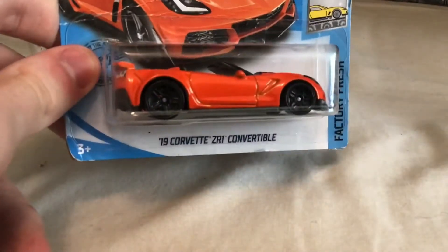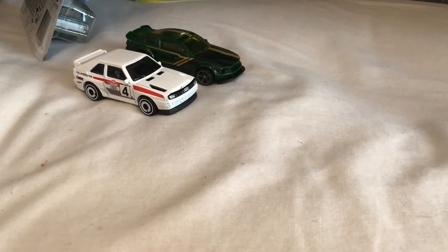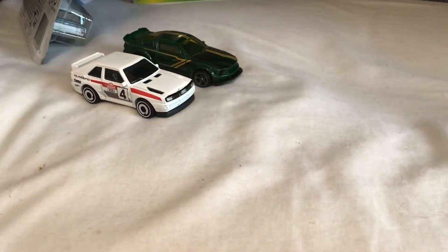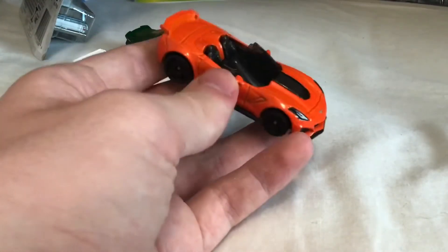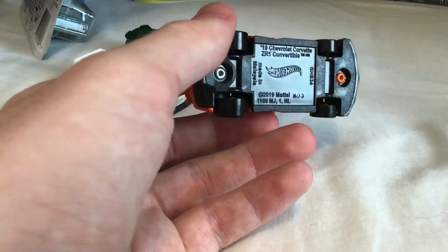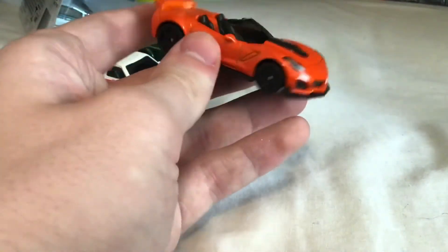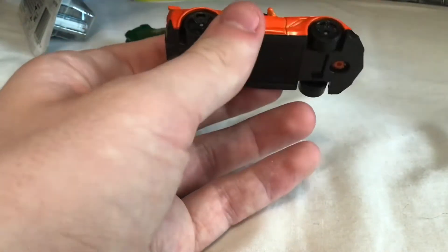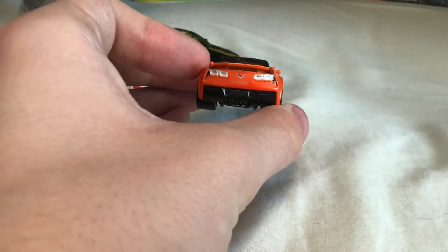The next two I actually bought myself yesterday. First is the 2019 Corvette ZR1 convertible — this one immediately popped out at me. I'm more of a sports car and supercar person, but some muscle cars I really do like, and this is one of them. I've driven it a lot in games like Forza and love the look of the ZR1. This is the convertible version with the roof off, and the bright orange color looks super slick with this car.